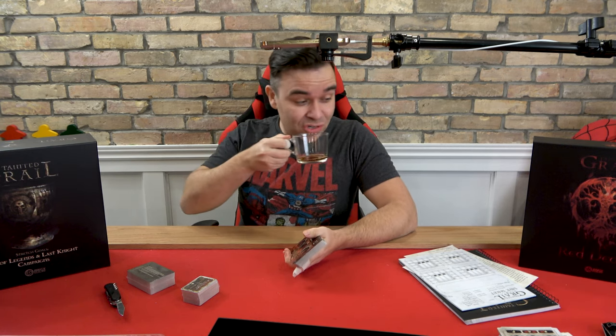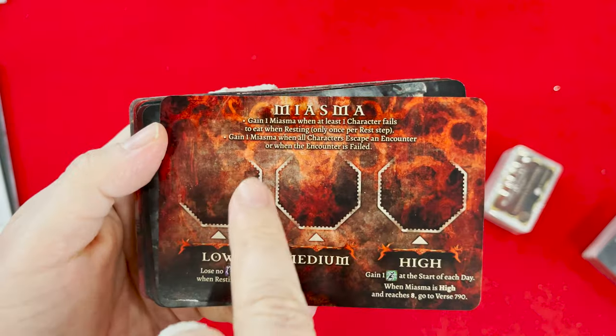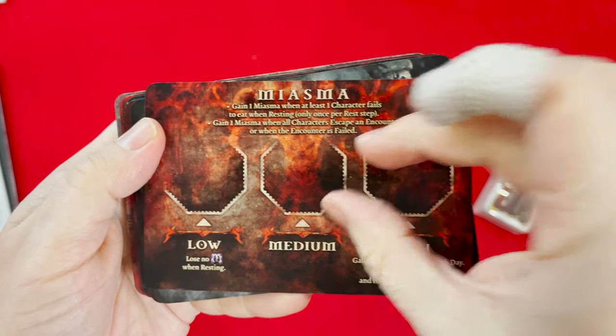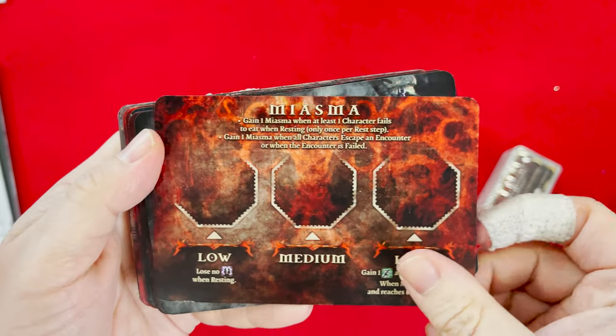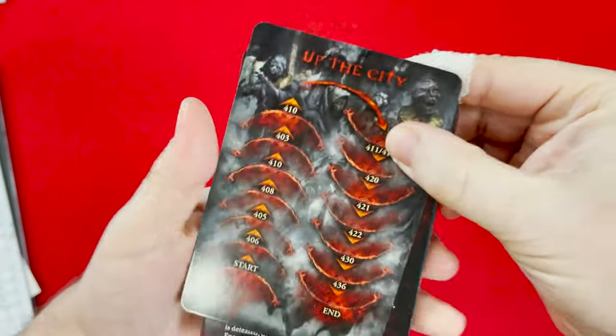I'm less tired because of the coffee. We have a neoprene mat — can't forget that. So let's see some of these cards — we got the metal skull coin things. You put them in here and you rotate them and stuff happens.